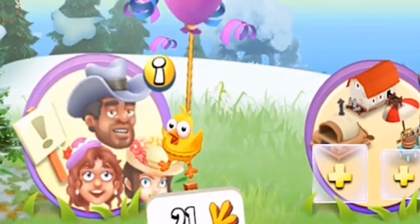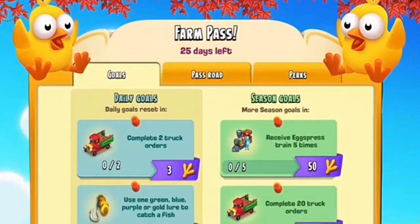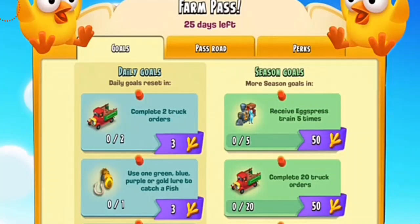Now, how to unlock the baby chick: once you complete enough farm pass points, like in the picture, you can see the baby chick has a balloon and it's flying away, meaning you have caught one chick. We're going to see how we're going to be collecting the points to catch the baby chickens and to unlock the perks and other prizes.